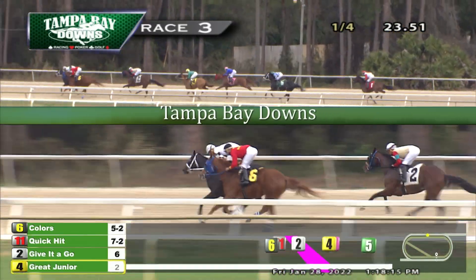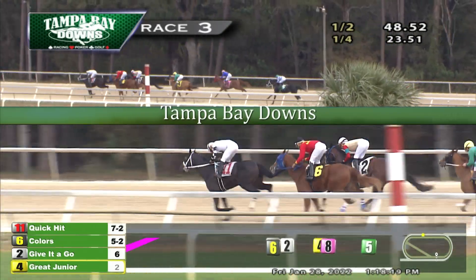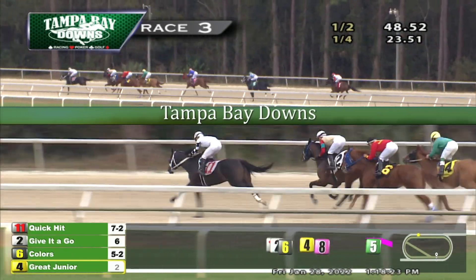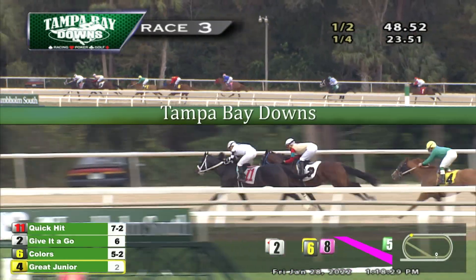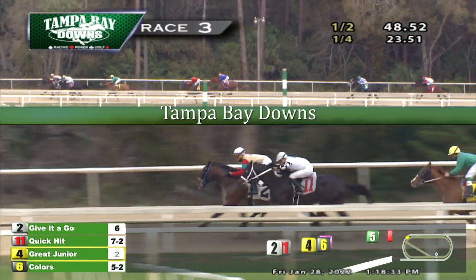Up on the front end, Quick Hit now coming up to engage Colors. And Quick Hit now goes to a narrow advantage — Quick Hit now in front by a length and a half. Colors didn't go with that one. Give It A Go now takes over second. Gray Jr. trying to get going from fourth, and in the green colors is three lengths off the new leader. Two and a half or three more back to Alpha, who's in the fifth spot. Then a space of four more back to Furry Bear, with nothing yet from Joey the Carpenter.